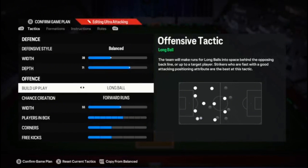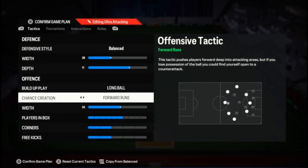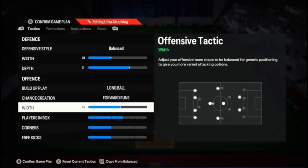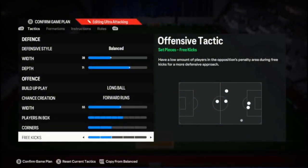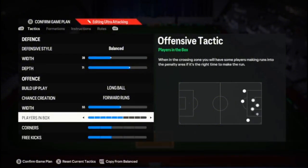My build-up play is long ball because I don't want to play too much in the midfield — I want to play it to my wingers. Forward runs are on, offensive width is 55, you can choose any number you like.